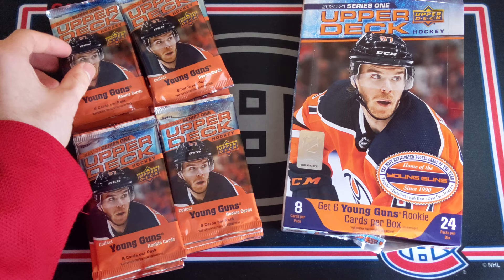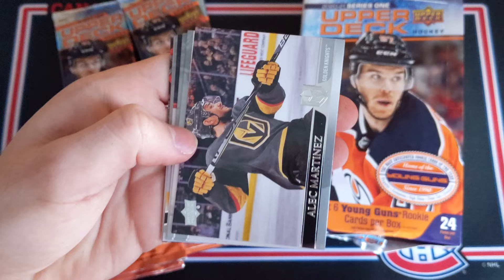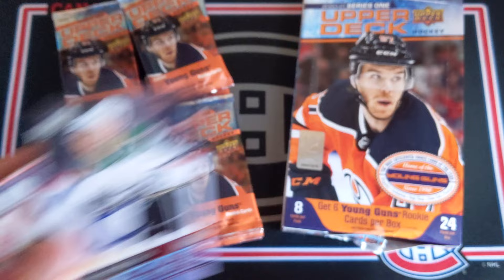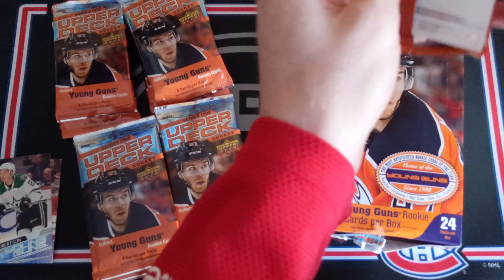Wow, that is already better than the first box was. Pack number two: we've got Keith Yandel, Alec Martinez, Connor Garland, Philip Zadina, and a Jason Robertson Young Guns. Two for two on the Young Guns — not bad! Jason Robertson for the Dallas Stars. Then we got Stamkos and Patrick Hornquist. I'm very pleased with the Young Guns Exclusives — if Bodine does pan out, that could be a fantastic card.